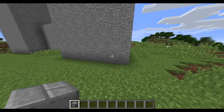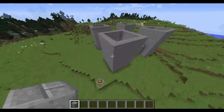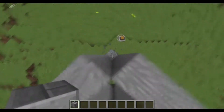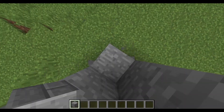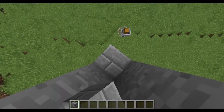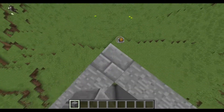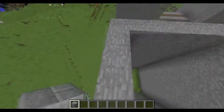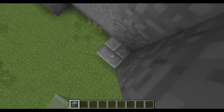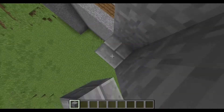Next up, using the stone bricks, we just want to go ahead and outline the corners here. We'll want to break them down and just fill them up, so that we're just adding a little depth here, a little more texture, just to give our fort a little more character. We don't want to be bland. We don't want to be basic. This fort ain't no basic build.